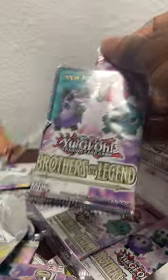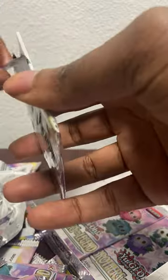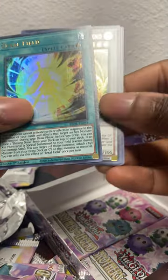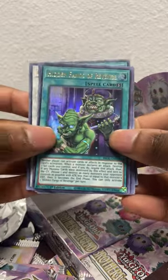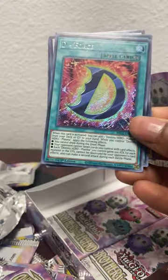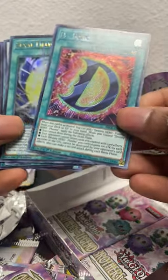This box definitely has some nice cards - Brothers of Legend. I think I've pulled most of the preview cards at this point. I think I'm going to miss a Karubu. Got Zexal Field, two more packs - Thought Ruler Archfiend, another Hidden Fangs of Revenge, Number 39 Utopia, and a D-Force. Not bad.